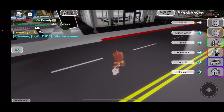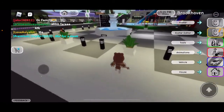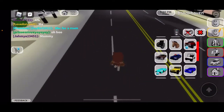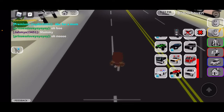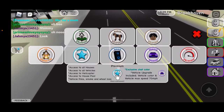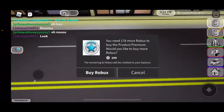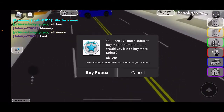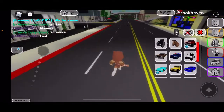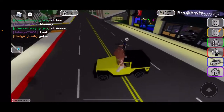On the right side of the screen there's a bunch of things like avatar, avatar editor, tools, animations, vehicles, and house. If you press on vehicles there's a bunch of things. You need premium to get the starter vehicle — I think that's 200 Robucks — so you get more stuff for that.